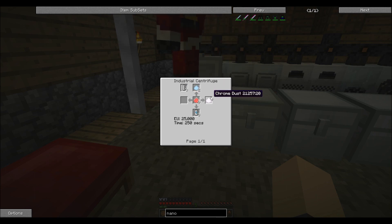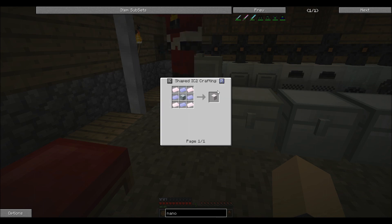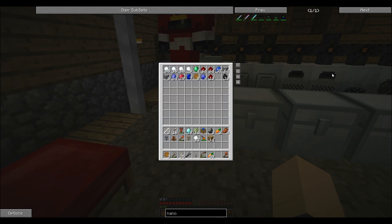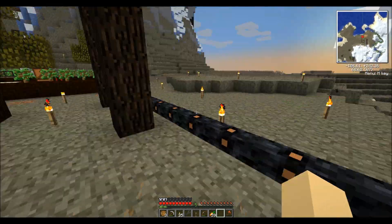Let's see — energy crystals, yeah that uses a lot of ruby. You can make ruby dust, and ruby dust gives you compressed air cells, aluminum dust, and chrome dust. What is chrome dust used for? Chrome ingot. And what is a chrome ingot used for? Highly advanced machine block — wow, okay. You can make a block of chrome too. What is a block of chrome used for? Nothing! Haha — so basically it's a lot of tech leveling: you gotta get one thing and then you can get the next until eventually you've got everything.